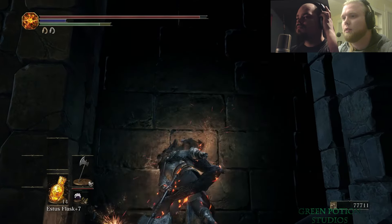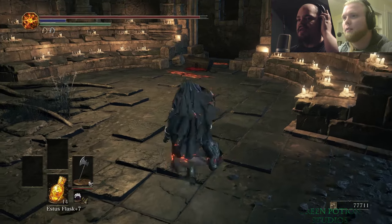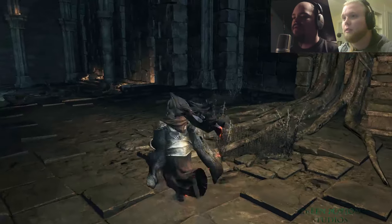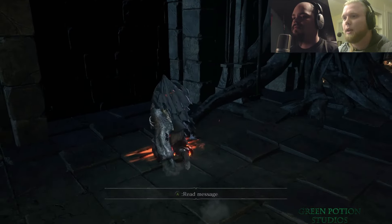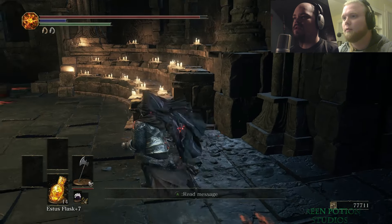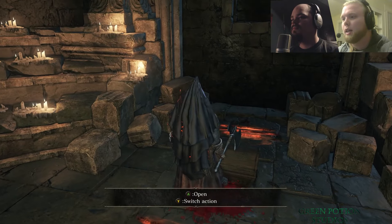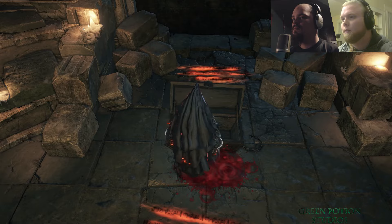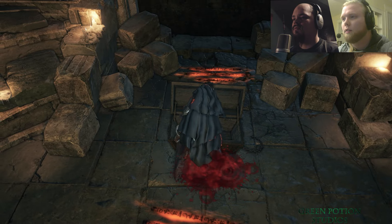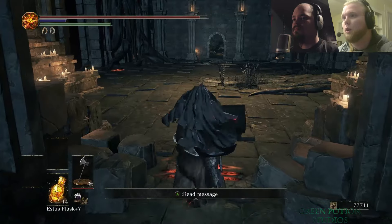Did you get to the illusion wall? There is an illusion wall in that room, because there's a message here that says "illusion wall." Maybe it's not that one - there's a chest here. Another titanite scale. And there's the illusion wall behind the chest.